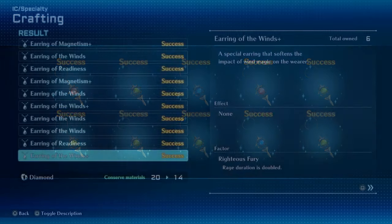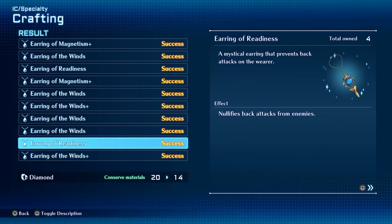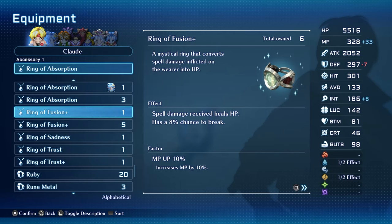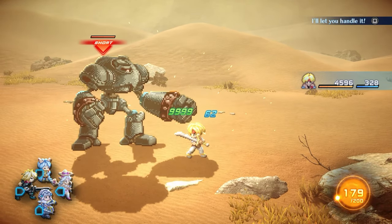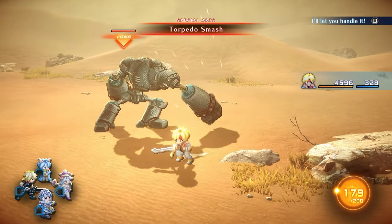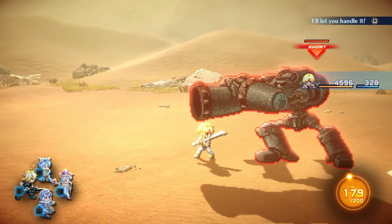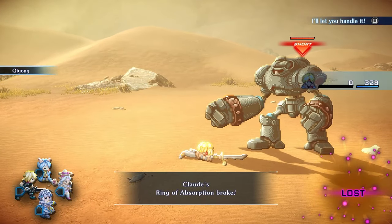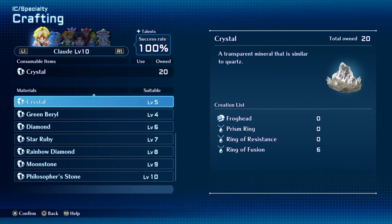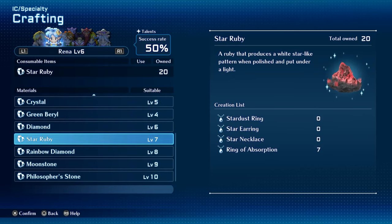The most overpowered accessories are the Ring of Fusion and the Ring of Absorption, which convert spell damage and physical damage into HP. So if you get hit with a physical attack, instead of taking damage, it'll heal you instead. The only downside is that the accessory has an 8% chance to break, but it's well worth the gamble. Ring of Fusion can be made by Claude through crystals, and Ring of Absorption can be made by Rena with star rubies.